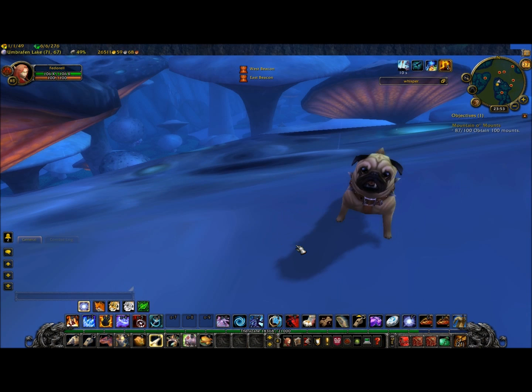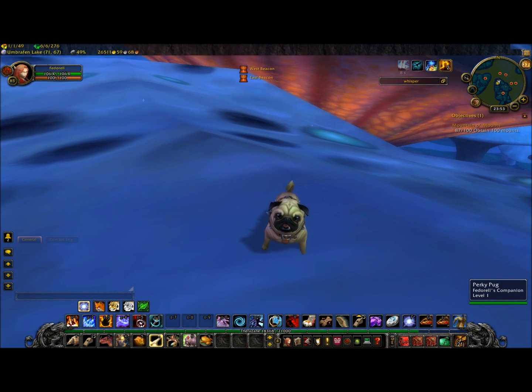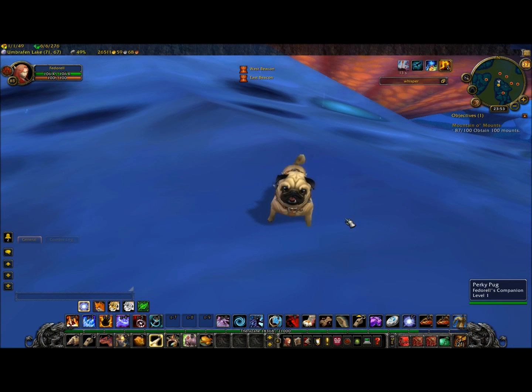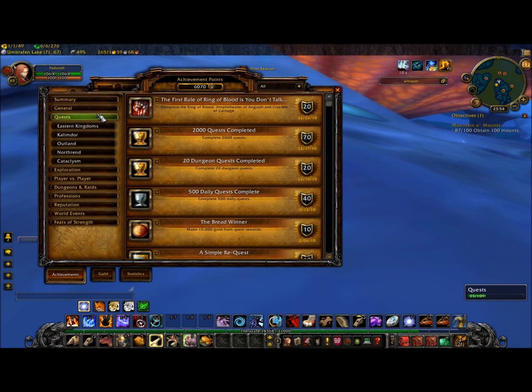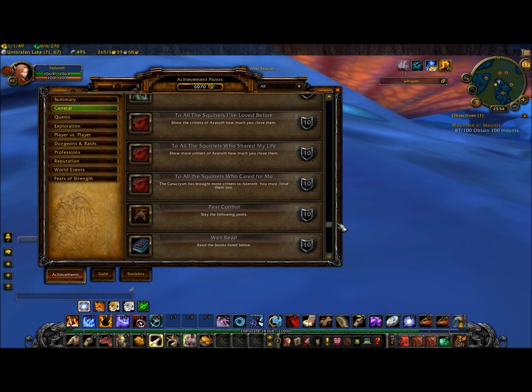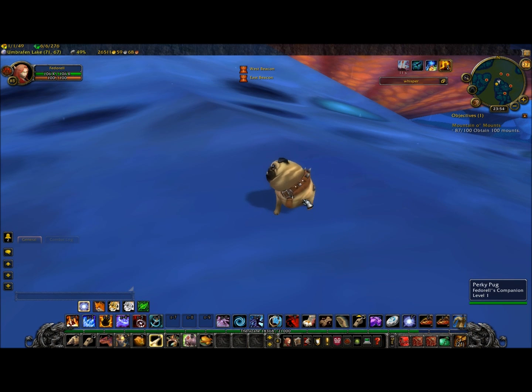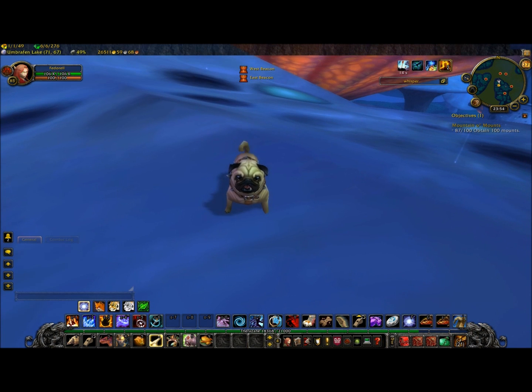Next we have the Perky Pug — a personal favourite. I like the animations it does. It goes round in little circles. You get this one from grouping with 100 random different people through Heroics. If you group with 50, you get the title 'Patient,' and if you group with 100 different ones, you get the Perky Pug. I think it's quite cute anyway.